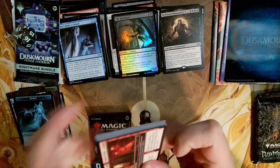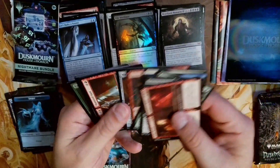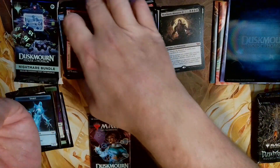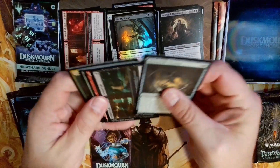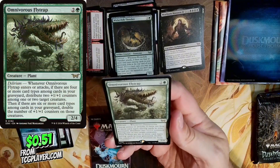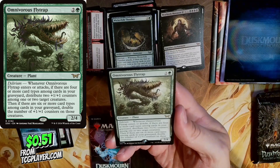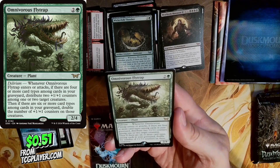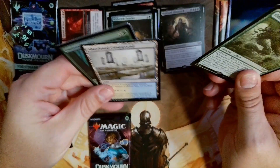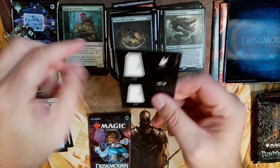Pack five — flying right through this. There's Omnivorous Fly Trap for green and 2, with Delirium: whenever it enters or attacks, if there are 4 or more card types among cards in your graveyard, distribute 2 +1/+1 counters among one or two target creatures; if there are 6 or more card types, double the number of +1/+1 counters on those creatures. That would go pretty good in a counters deck — make some big beefy boys and do some good swinging.